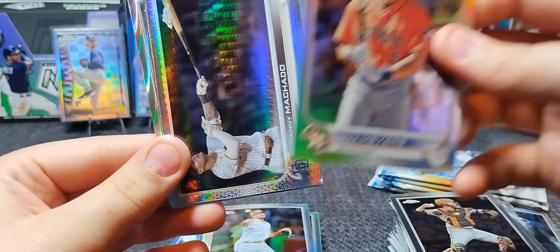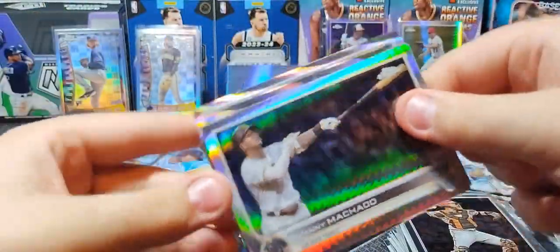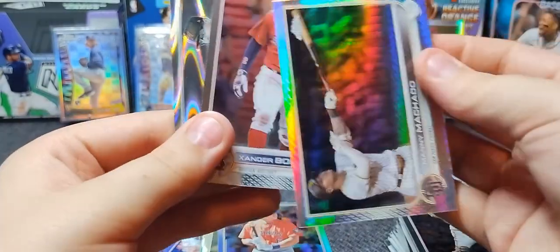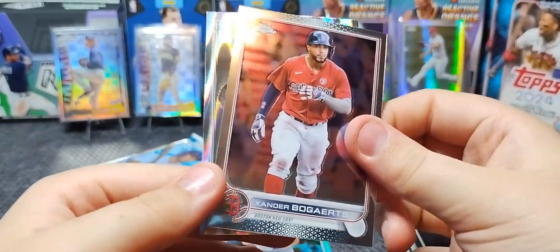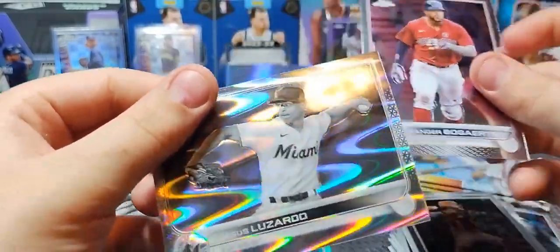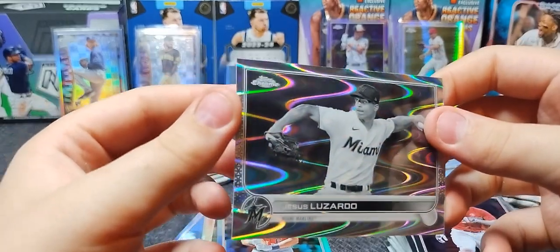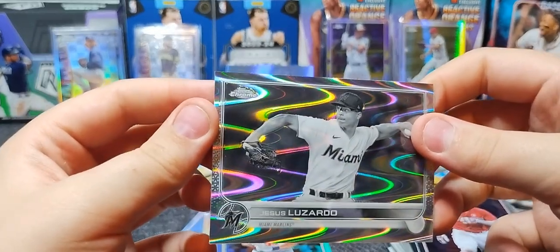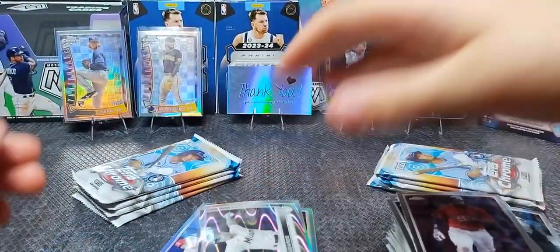Nice hollow rookie card — you hit his rookie card. Machado. Let me see that with the refractor — that's nice. Not numbered. Bogarts, Xander Bogarts — just the base. Trying to let it focus. Lizardo — look at that, pretty card.